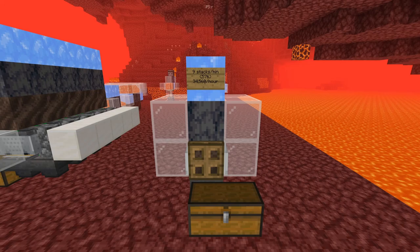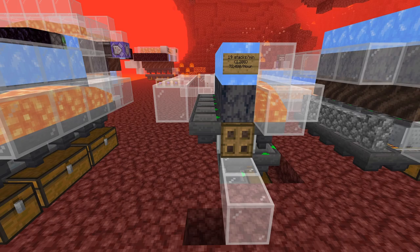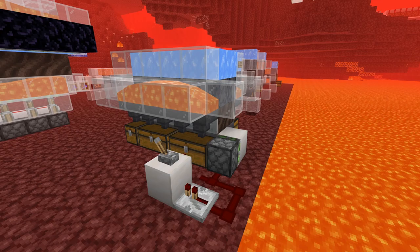The smallest version produces around 9 stacks of basalt a minute, or 34,000 items per hour. If you need a little bit more basalt, we have a slightly larger design which produces around 19 stacks of basalt a minute, or around 72,000 items an hour. Basically, these farms are as simple as you can get them — there is absolutely no redstone. The most complicated bit is the item collection for your many thousands of items. If you need basalt for anything in your worlds, building one of these farms is an absolute no-brainer.